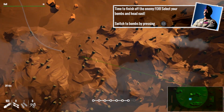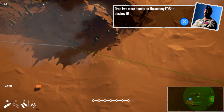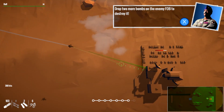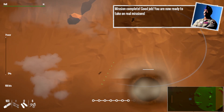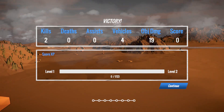Select your bombs and head to the enemy FOB. We still have the bombs, so drop two more on the enemy FOB to destroy it. Take that — a new crater was born! I thought it was just a tutorial mission. Very interesting.